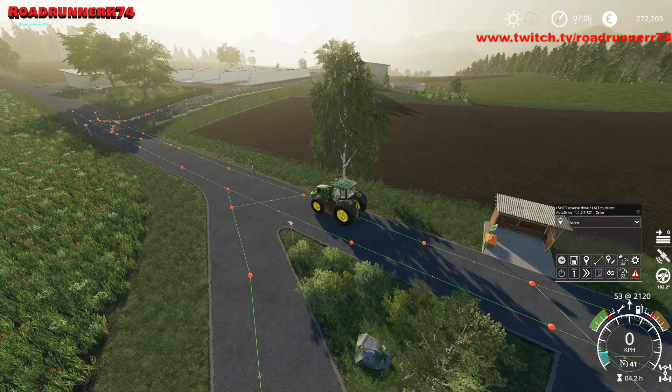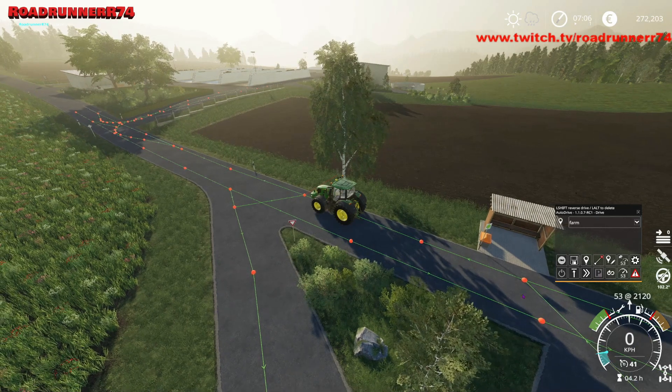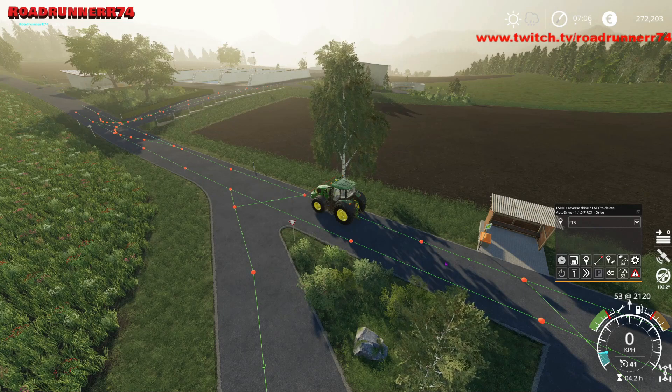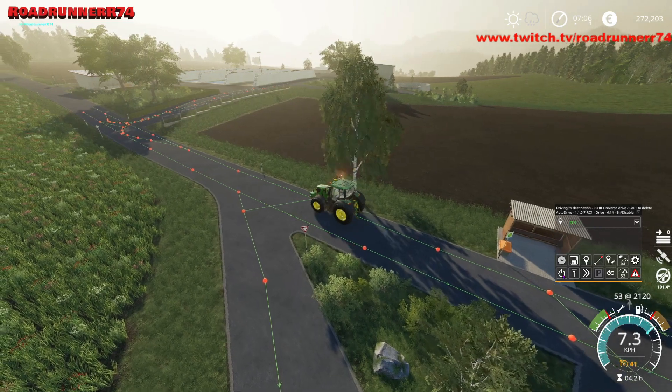Hvis alting fungerer som det skal nu, så skal vi gå her over i vores menu. Og så sige til ham: nu kører du ud til mark 13. Klikker på mark 13, går ned og trykker på vores power-knap. Og ser hvor han kører hen.